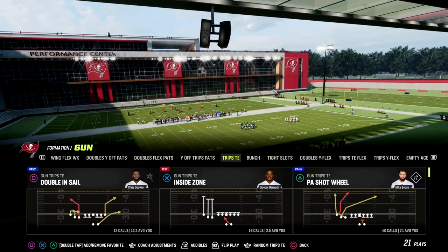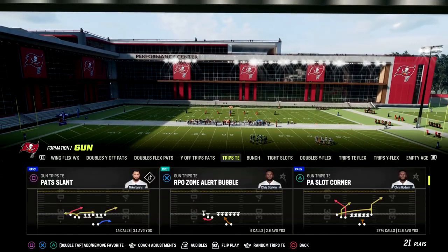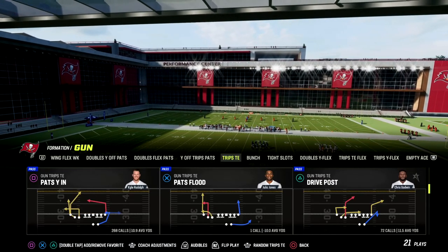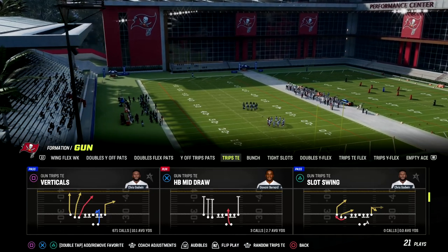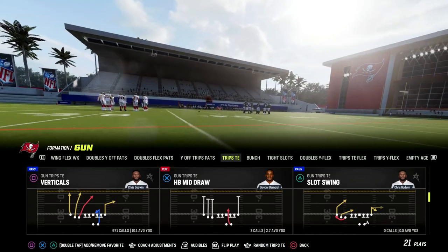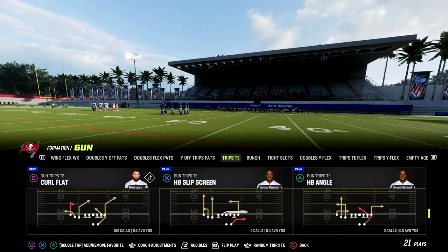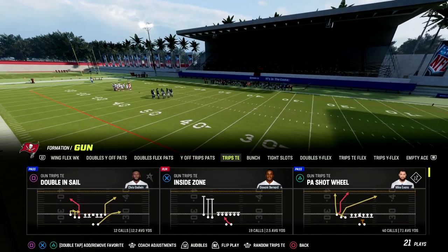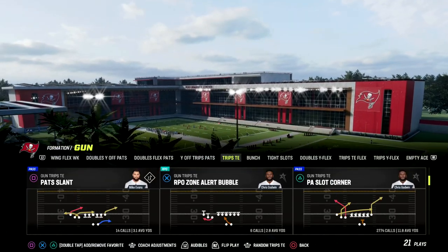The concept we're talking about today is one of my favorites. It's a great man-beater, especially the way the game plays this year. All you need to run this is an outside apprentice. We'll show you two different ways to run this: the first with outside apprentice, and the second if you don't have any route running abilities.